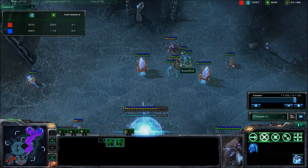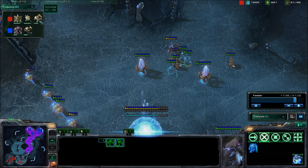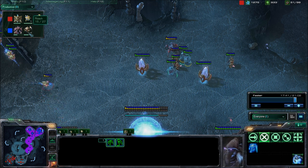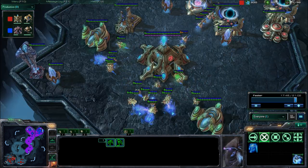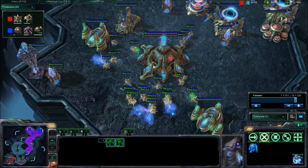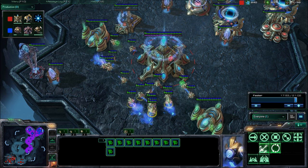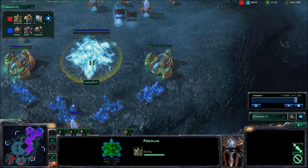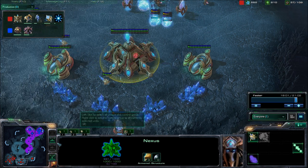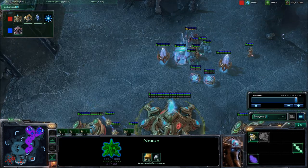At production, he's going to be pumping out some Immortals because he sees the Roaches, and I'm just going to be pumping out a whole load of Roaches. It looks like he's mining out those minerals, so he's going to eventually want to move those guys — it'll be really soon because he was oversaturated there, and he's still actually quite oversaturated.